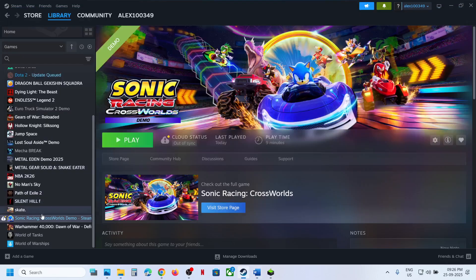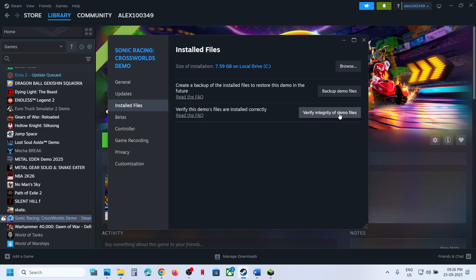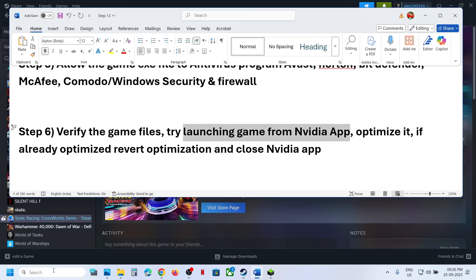The next step is to verify the game files. Go to Steam, make the game active, select Properties, go to the Local Files tab, and click Verify Integrity of Game Files. Once the verification is 100% complete, launch the game and check. If still not working and you have the Nvidia app, you can try to launch the game from the Nvidia app.